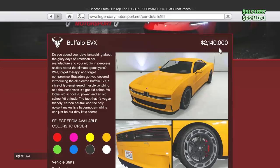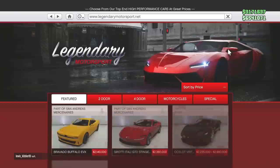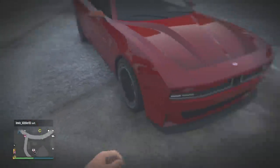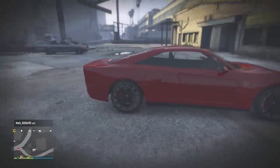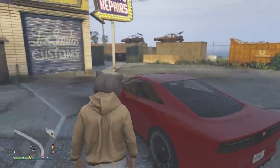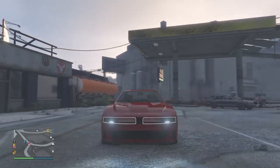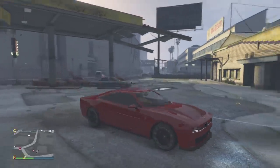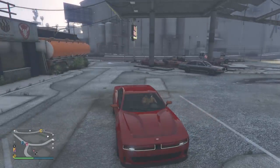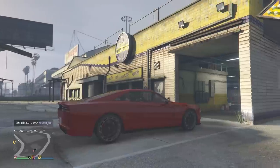They didn't even leave a space or anything. 2.14 million seems reasonable for GTA standards. This is what it looks like - nothing too fancy I guess. It does look a bit backdated GTA-wise, but I love that front end. The grille is now an aerodynamic part - it's more like a spoiler than a grille, which is cool. I think it's like that with the real car.